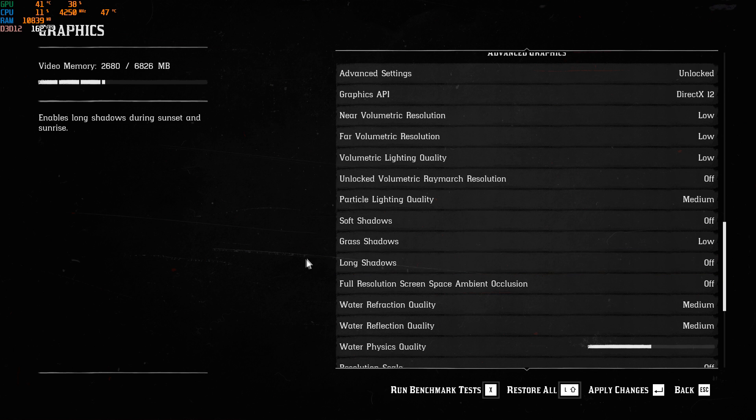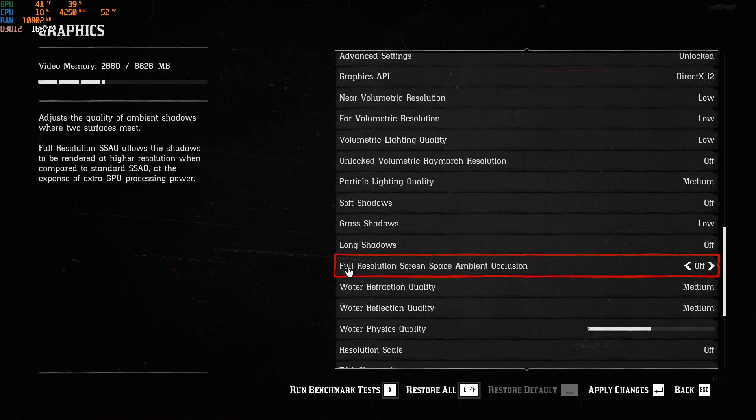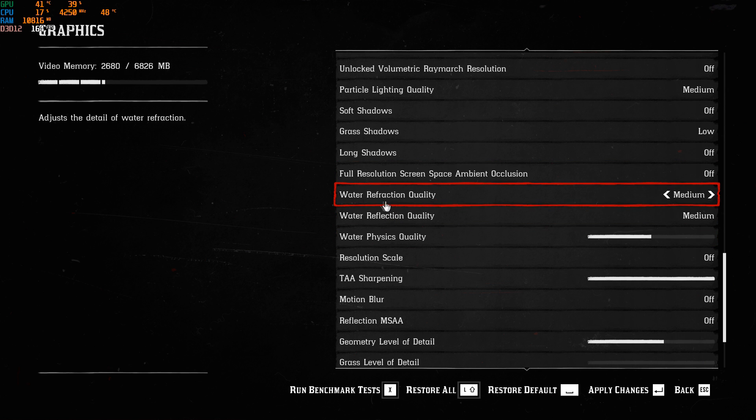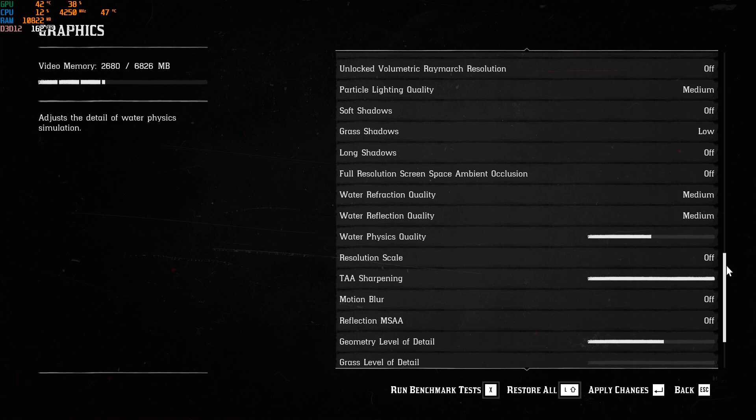Soft Shadow — off. Grass Shadow, Long Shadow — everything with shadow, put it at low or off, just remove it for now. Full Resolution Screen Space Ambient Occlusion — put this at off. Water Refraction Quality and Water Reflection Quality — put these at medium. Water Physics Quality, I'm putting in the middle. I tested at very low and didn't see a huge impact, maybe 1 to 2 FPS.